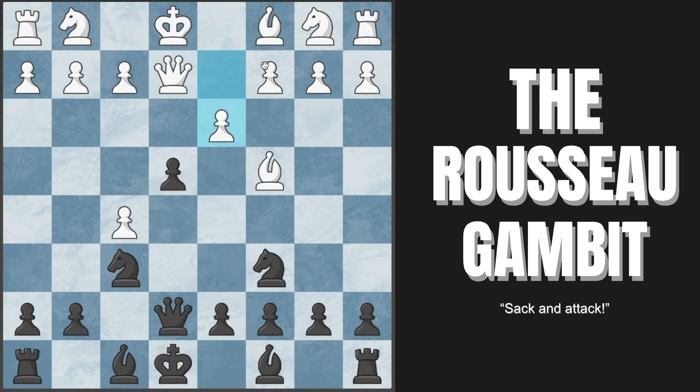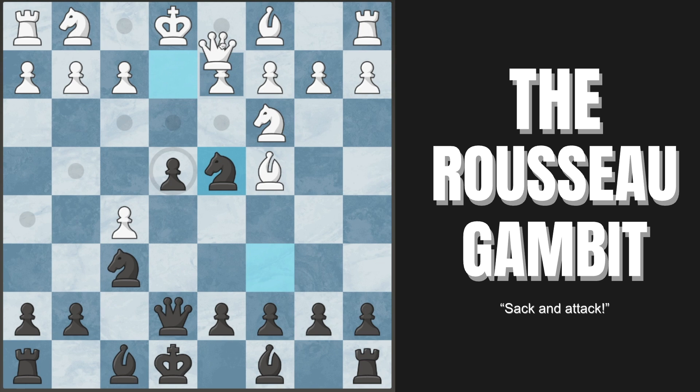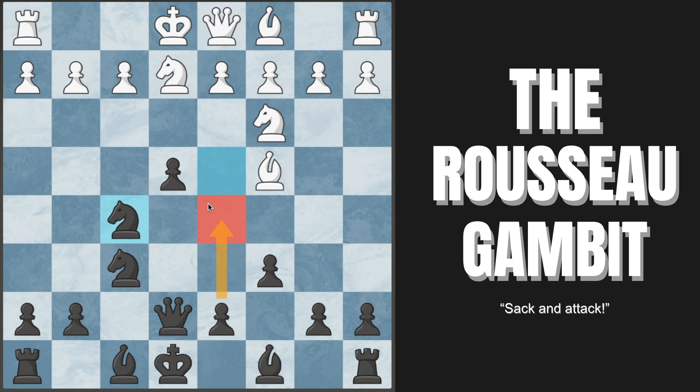A better try is knight to c3. We still have a great position after knight to d4, attacking the queen, which must go back to d1. Now we play pawn to c6, preparing the pawn to d5 push, dominating the center. If they play knight to g2, we capture the pawn, still play pawn to d5, and we are completely dominating. Queen e2 is basically a completely losing line.